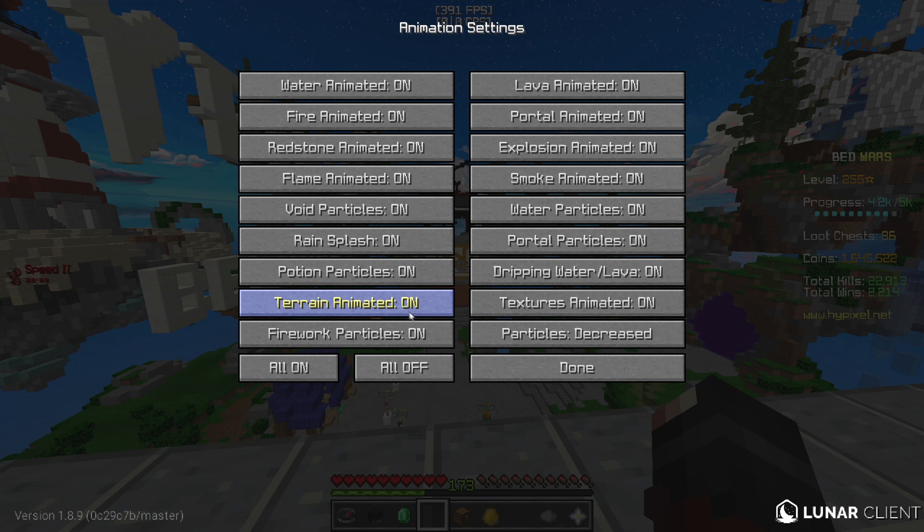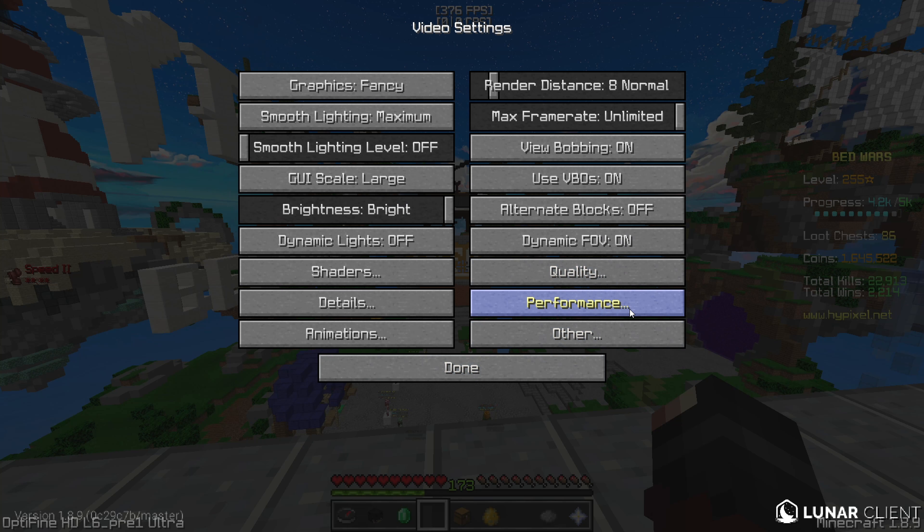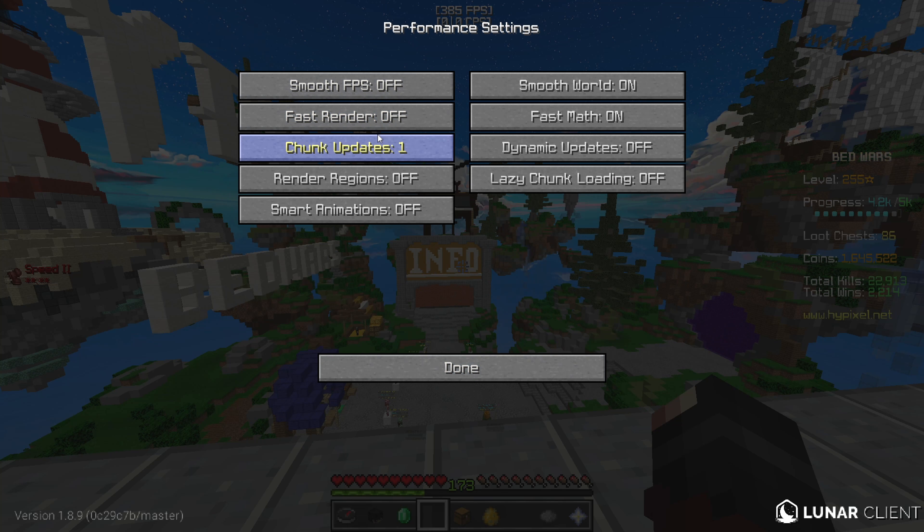For animations, everything is pretty much on — you can just press all on and make the particles decrease. For quality, mine is set to maximum map levels, the type is nearest, and most options are off with a few on. For performance, everything on the left side is off and chunk updates is at 1. Smooth world is on, fast matte is on, and dynamic and lazy chunk loading and dynamic updates are off.